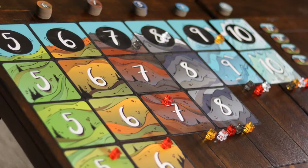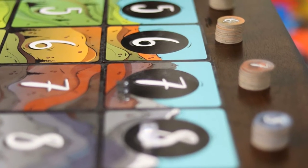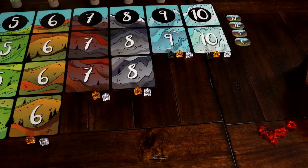Six numbered rows are set up adjacent to each other, ranging from five to ten. Each row will have a pile of point tokens that can be earned by reaching their respective summits. Players will place one of their goats at the base of each row.